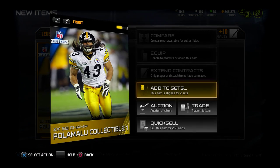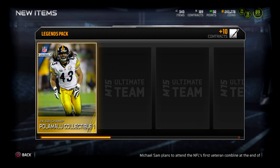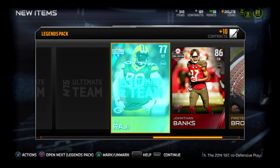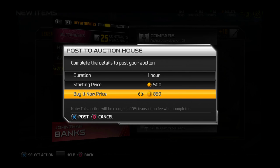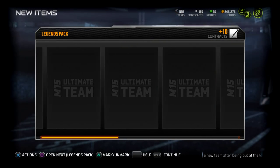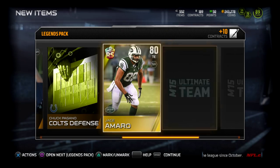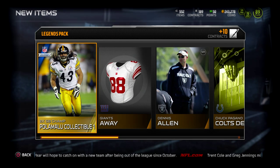On to the next Legends Pack — this video, maybe we have to make it two parts. A Troy Palamalu collectible — I already have Troy Palamalu so I'm not gonna do the set again. Another cornerback: Jonathan Banks, final edition, but this guy doesn't go for anything — I've seen him going for like 2K, so I'll put him up for 3K. Chase Amaro's on my team already. And we get Quentin Jammer — I don't think he's gonna go into the set, but he might. That was an alright pack.